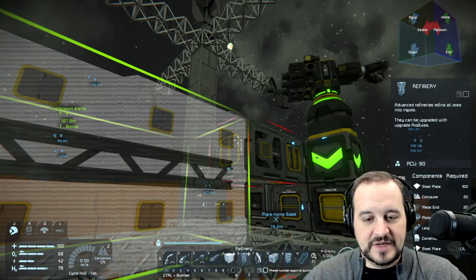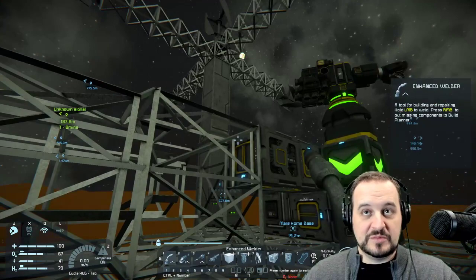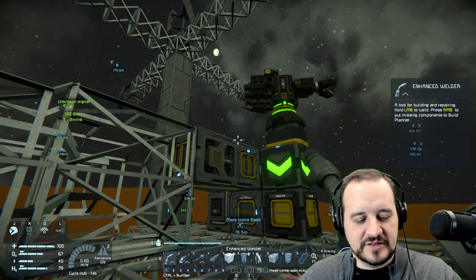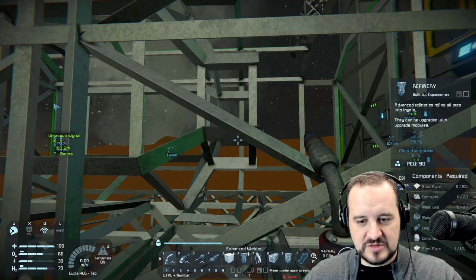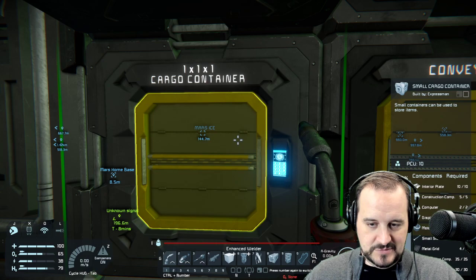I rotated this so that the connector is right up on the assembler, also leaving room because we mentioned speed mods, yield mods, and efficiency mods — those can be attached to this side. I'm going flat on this one. It mostly needs steel plates — about 1,200 steel plate. Let me add this to the build planner and right-click — it's been added to build. We're a little short on some things, but let's get started.